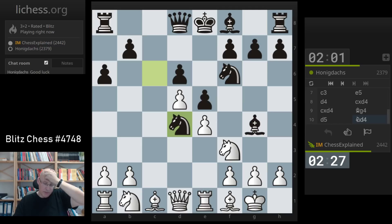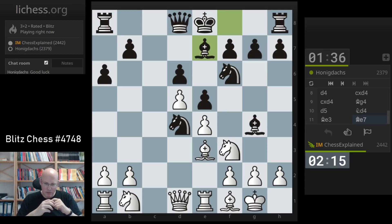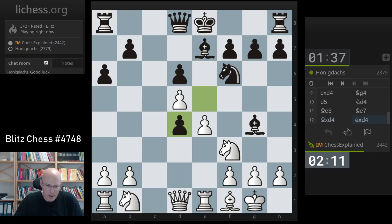Probably bishop e3 is correct, allowing him to take. I'm not so happy with this development — it's kind of an untidy position. What I mean by untidy is it doesn't look very organized. If there is a doubled pawn on f3 with the king on g1, I don't really like it so much. Oh, he allows me to take on d4 — that is a surprise. I'm happily taking this opportunity.